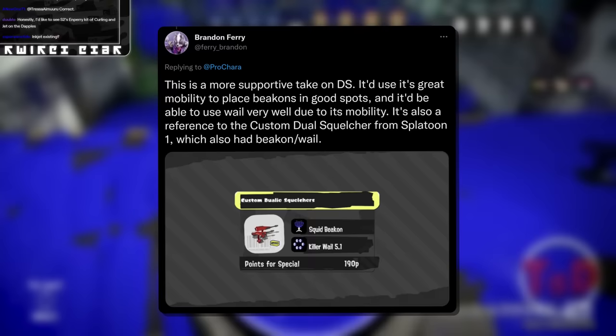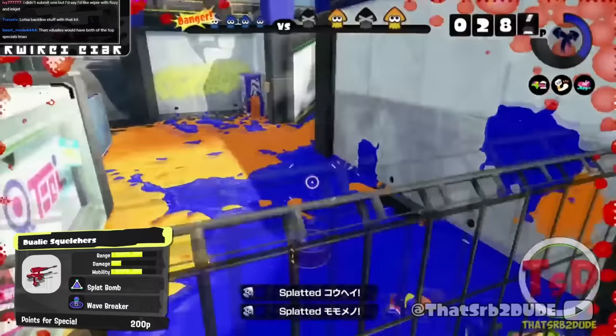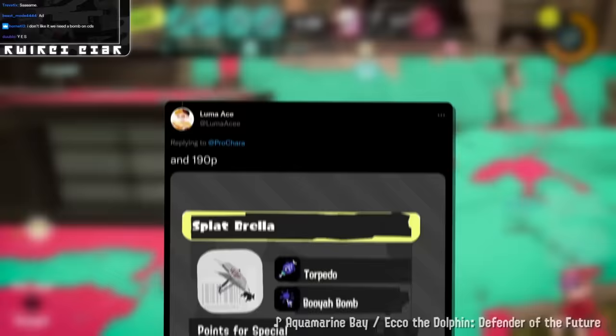Brandon says: a more supportive take on Duallys Squelcher — able to use Whale well due to its mobility. It's also a reference to the Custom Duallys Squelcher from Splatoon 1, which also had Beacon Whale. It's a really cool reference. I don't think it should be 190P, that would be very broken, but an entry tool special on the Squelcher would be fine since it already has Wavebreaker for support. Helping its damage is the main thing this weapon needs, and mid-range weapons with Beacon are usually fine — especially one with very high mobility that works well with comps that like to play around Duallys Squelcher.